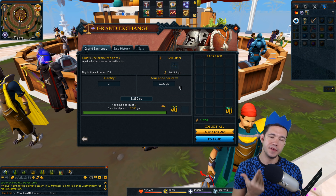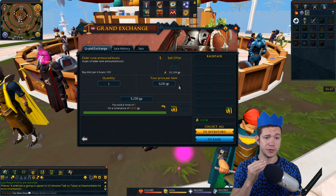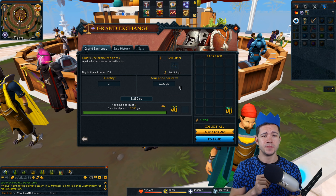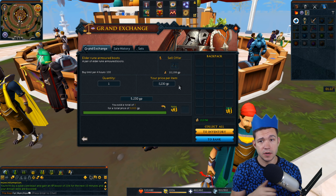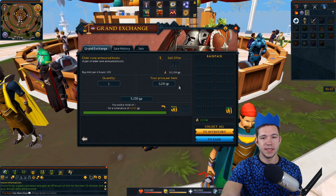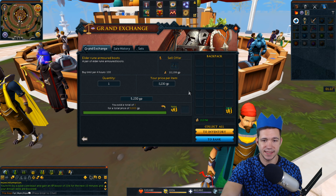Essentially, the high alchemy value equals however many bars it takes to make the item times 10,000. So Elder Rune Armored Boots is one bar, which means 10K alchemy. The plate body is five bars — 50,000. The legs are three bars — 30,000. You get the idea. So if you're trying to figure out how much you can pay without going over the high alchemy, just remember: it's equal to the number of bars times 10,000.